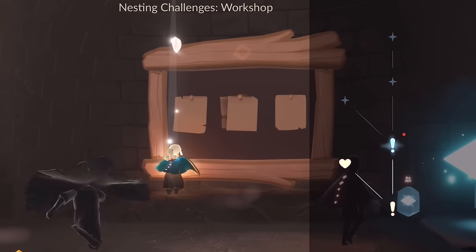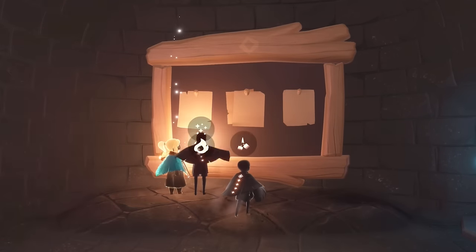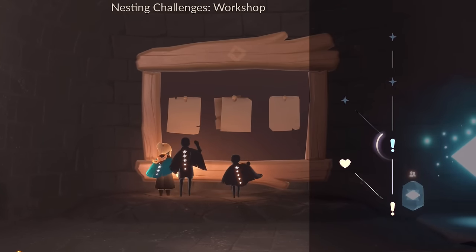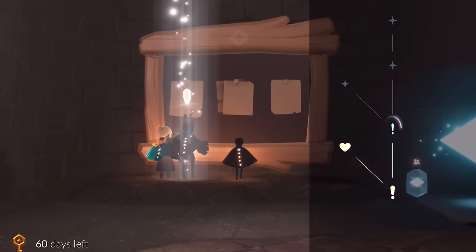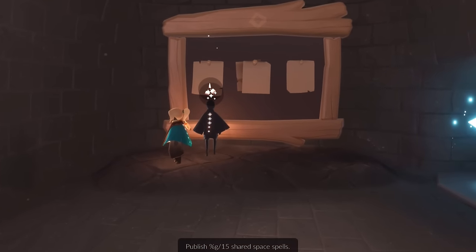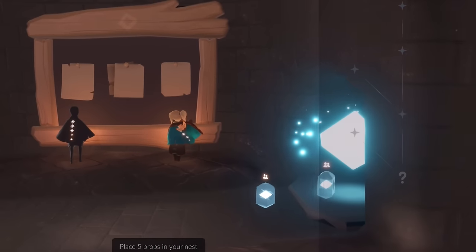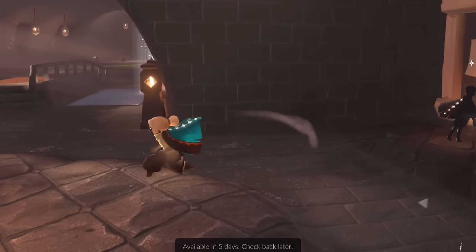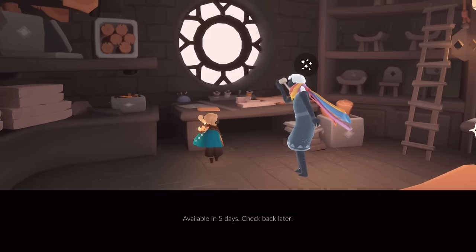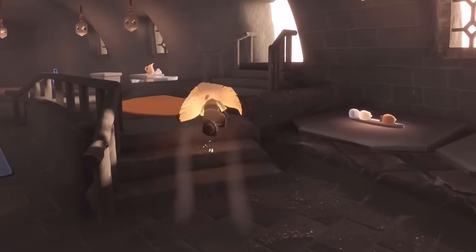The good thing about these items is obviously you don't need all 10 different rugs — you just need a select one or two that you enjoy, so you can always pick and choose. I did the Workshop Nesting Challenge — let me select it. Yes, okay, turn it in and we get a heart. Let's see — can we select our next quest? It's not popping up. Oh, it pops up when you go nearby: 'place five items in your nest' and 'publish 15 shared space spells.' That 15 shared space spells one is a bit daunting — I'm going to put five items in my nest first.